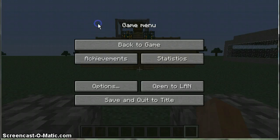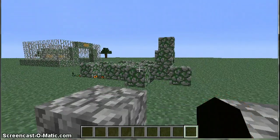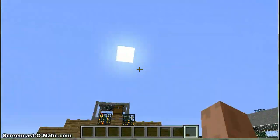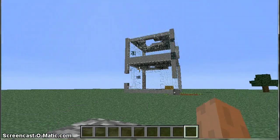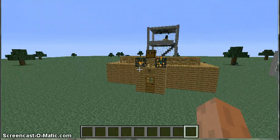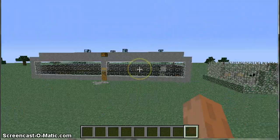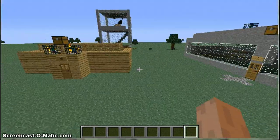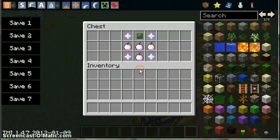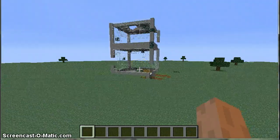Hello guys and welcome back. Here is a map - the link will be in the description. This is my first map that I made. I built it more or less handmade: this building, that building - these were handmade, while those two buildings up there were spawned in. Everything else was made by hand. I'm not going to show you too much about it because the link will be in the description if you want to play. It's just a little mini map.